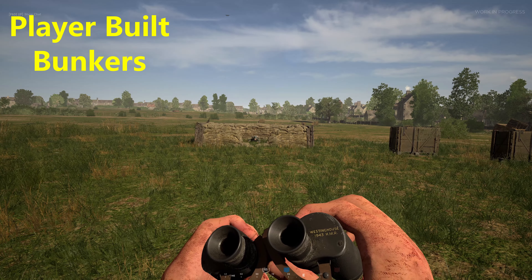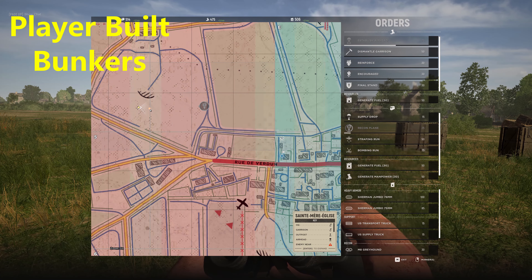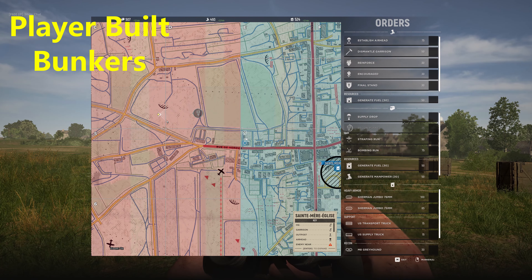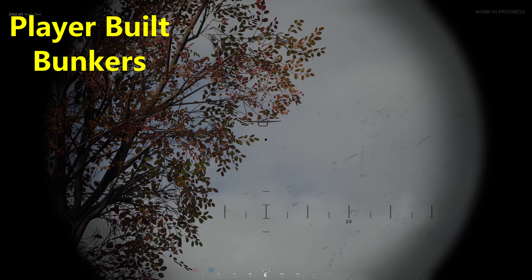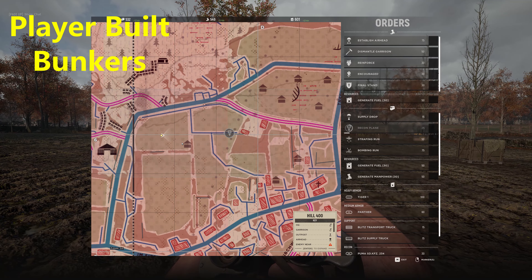What about the player-built bunkers? Here Farringtail is in a level 2 German bunker, and it does not do her any good. But the level 3 bunker does hide her. I won't show the US level 2 bunker because it works the same as the German one. But interestingly, the level 3 US bunker does hide her, even though it's only covered with a camouflage net. So kind of a hidden benefit here to building those bunkers up to level 3.